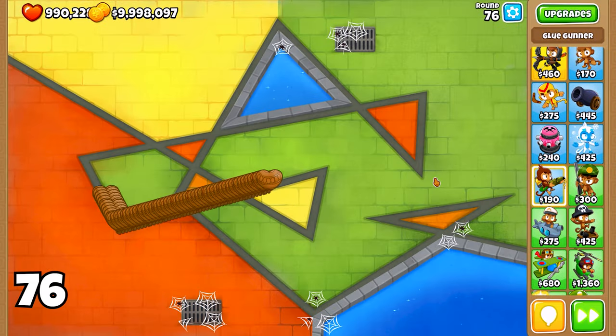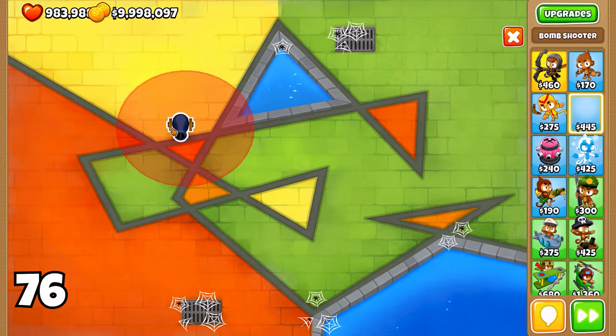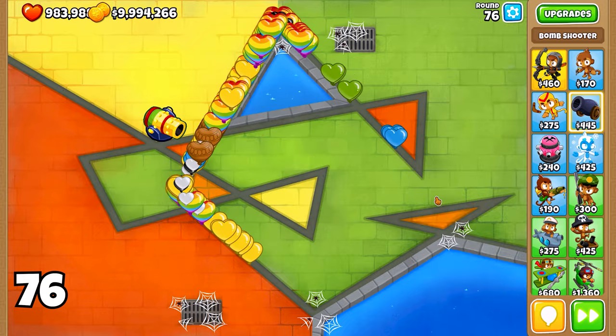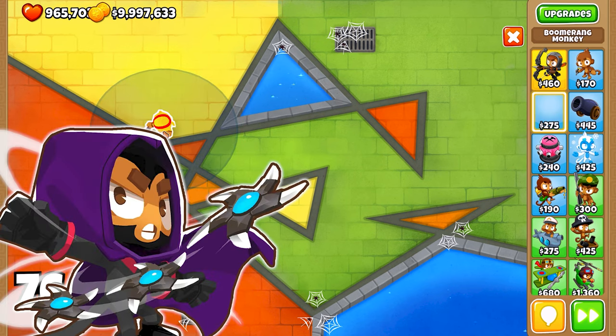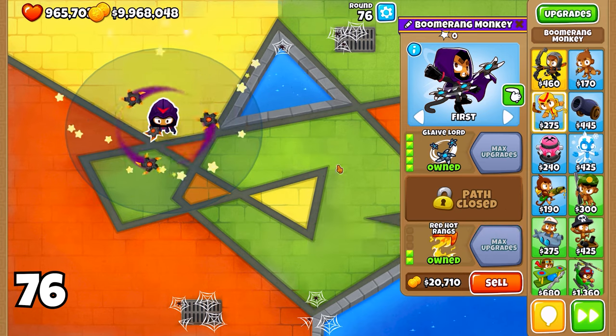Round 76 brings us another challenging round with large groups of Regrow Ceramics. A great strategy for this round is to use a tower with splash damage like a Bomb Shooter with the Recursive Cluster upgrade. Another excellent option is a Glaive Lord Boomerang Monkey, as its glaives can hit multiple Bloons at once, dealing with the Regrow properties efficiently.